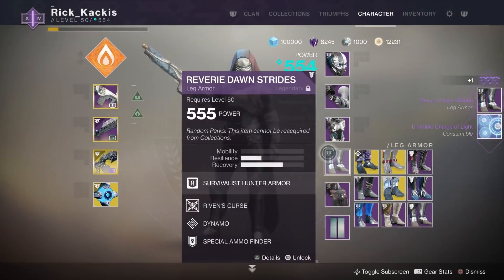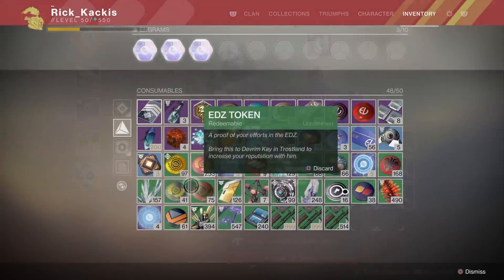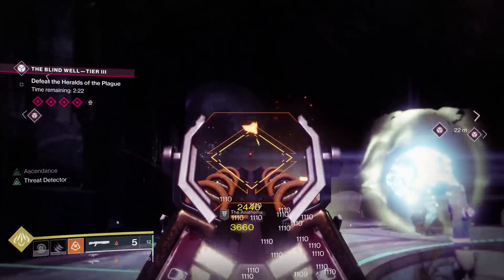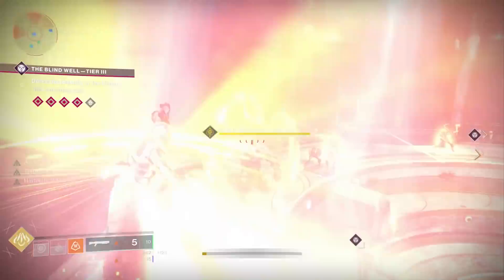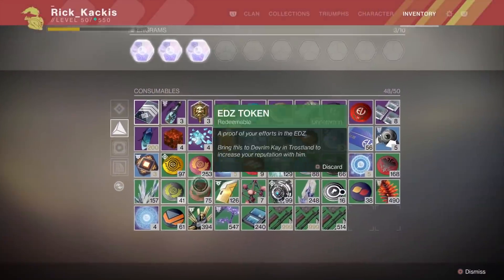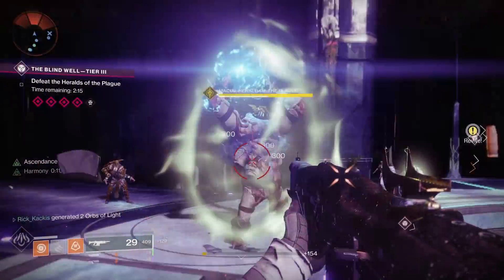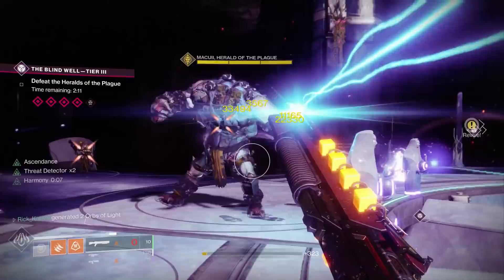For this activity, you will need two different consumable items. Number one, you will need a Charge of Light Tier 3, because you actually need to beat Tier 3 of Blind Well in order to lead into the option to start Tier 4. But also you're going to need an Unstable Charge of Light. Both of these are purchasable from the Dreaming City vendor, Petra, so if you don't have either of these, you can go and buy them and ensure that your group can do this.